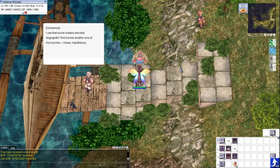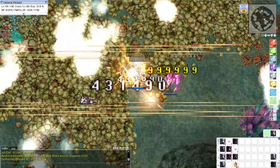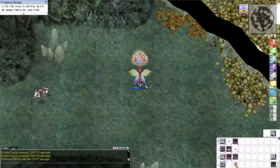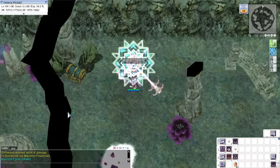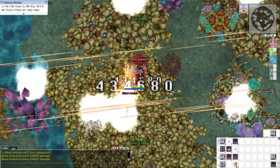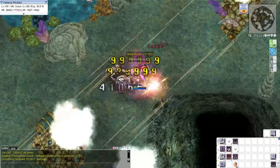Upon completion we get the rewards and proceed to Abyss Lake. Using Cross Impact here to defeat the monsters quickly. Getting mobbed by the monsters here will result in an instant trip back to the save point, so be careful. As expected, Meteor Assault will miss because my DEX stat is low.